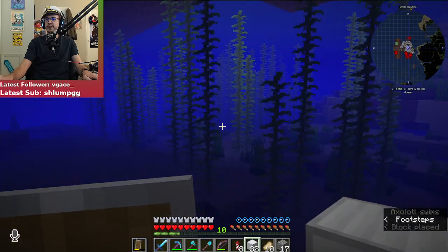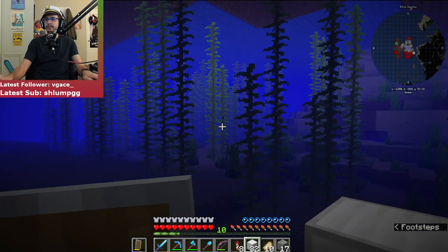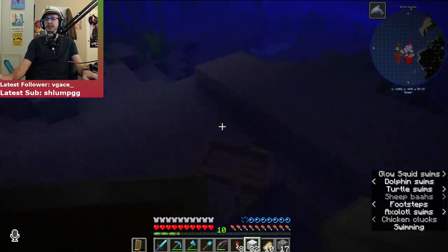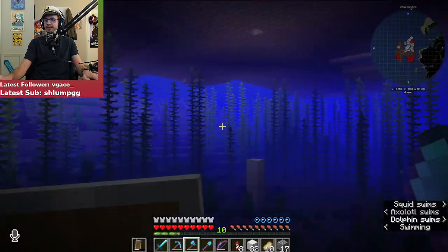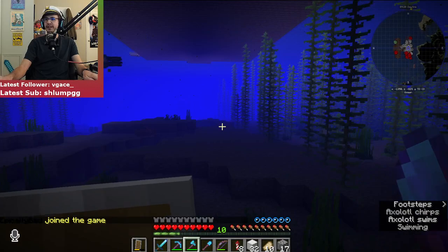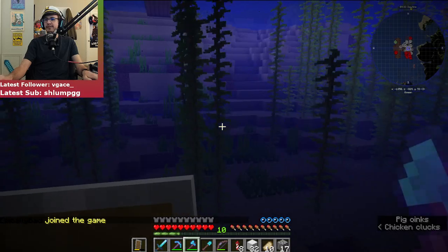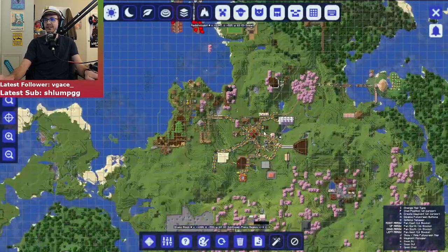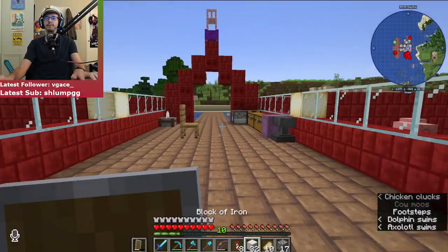Do I want to just put it on the ocean floor right here? I guess so. That's a dolphin. I had some of you guys in my zoo but you kept dying for no reason so I gave up putting you guys in. Why is there a boat down here? Probably me. Yeah, I guess I can just put the beacon on the ocean floor because I don't really need anything below it. There's Tommy joining the game — his house was at the bottom and I made fun of him in that video, but he's my brother so I can make fun of him.